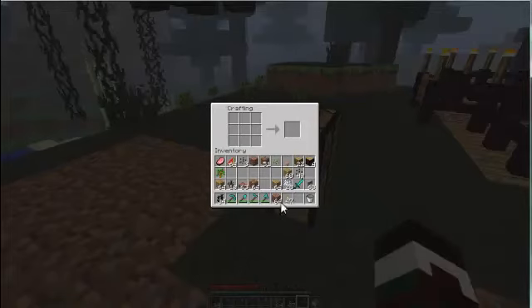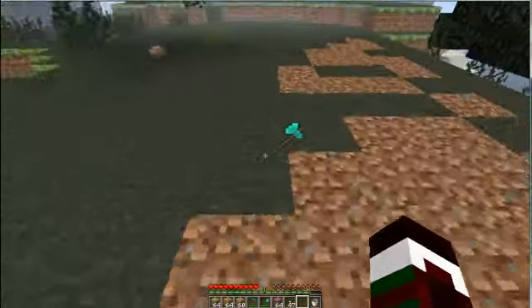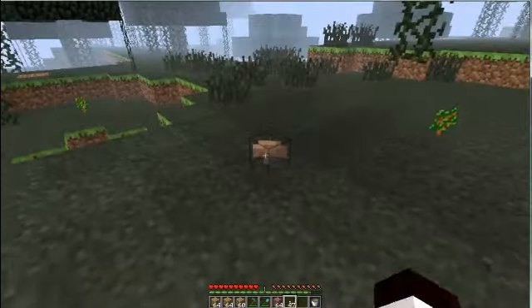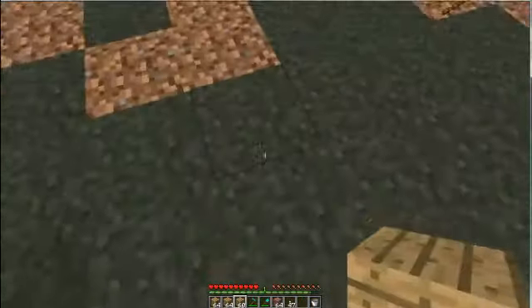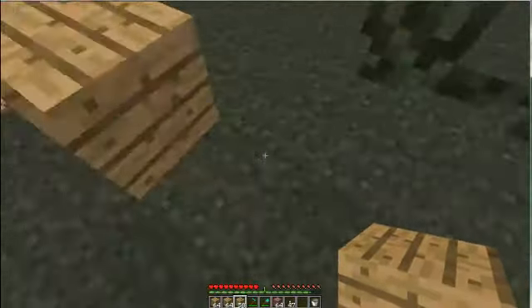Right-click it and get your planks into your inventory so you can get ready to build. Start off by getting some planks — one, two, three, four.